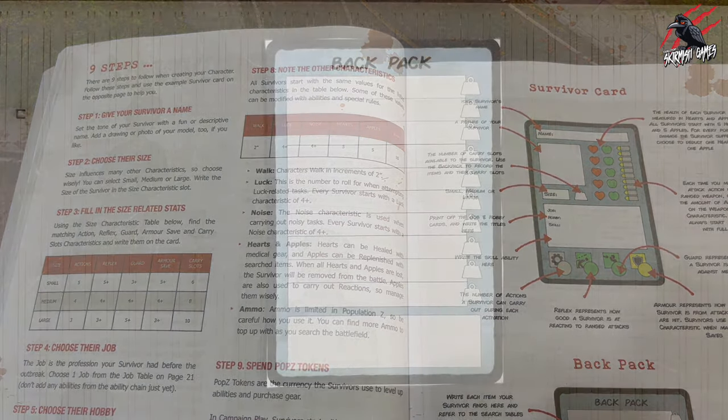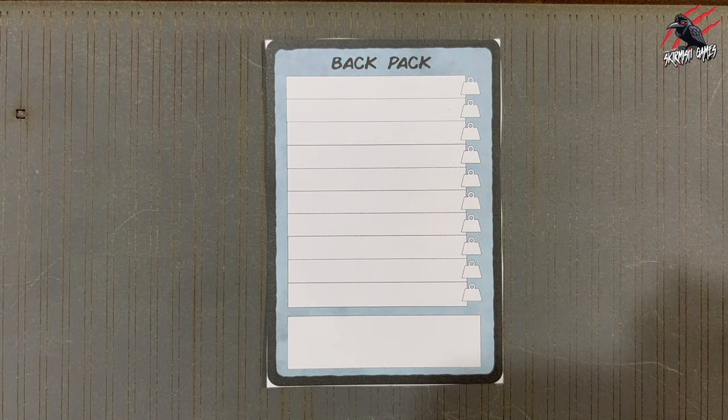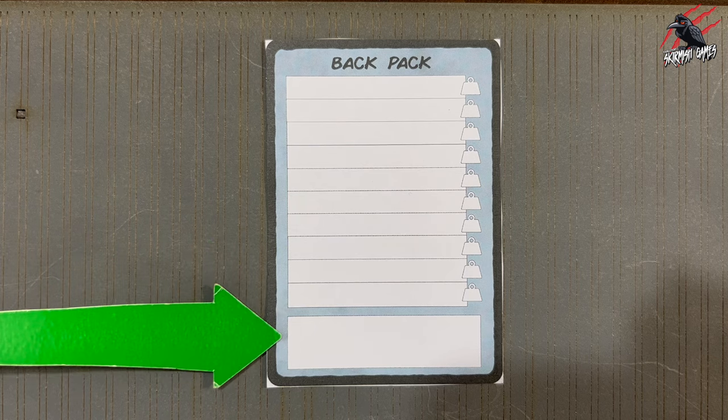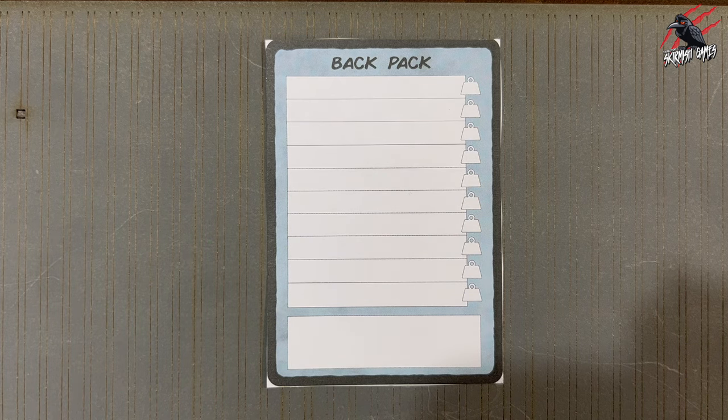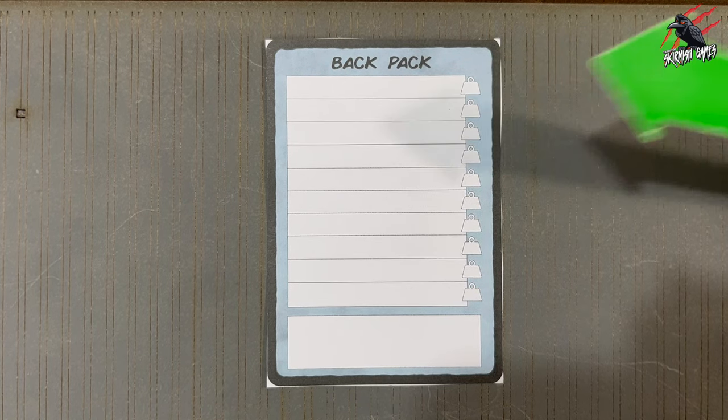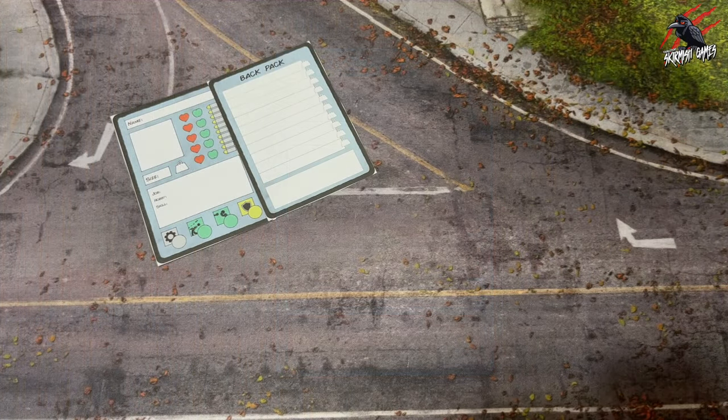There are some other characteristics that we don't put on the card. Everyone can walk 2 inches, and then you've got luck and noise — these are the same for any survivor when they first start out, but you can change them with abilities later on. On the backpack card, any items you find during your searches go here, there's a little area for notes at the bottom, and each item will have a number that you place in the carry slot to show how heavy the item is.